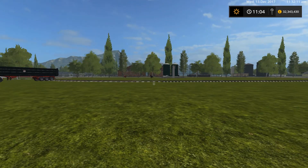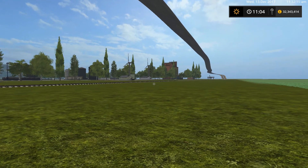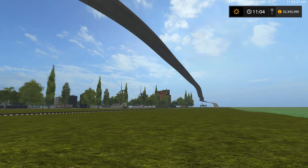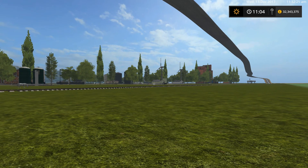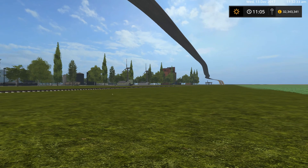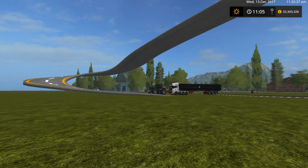If you have trouble on whatever map you play, as long as it's not too small, you can place this. If you have obstructions in the way like a river and you've got to travel a fair way to get a bridge across, and you have to go all the other side of the map, this can come in very, very handy to have.